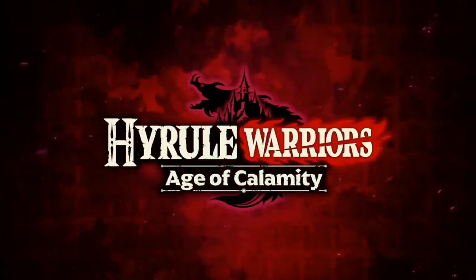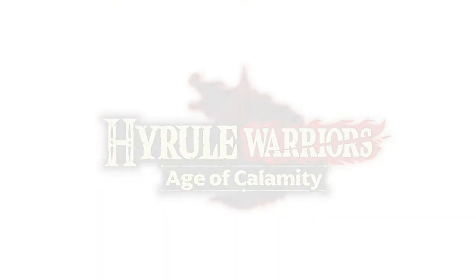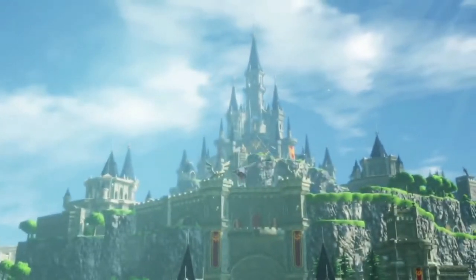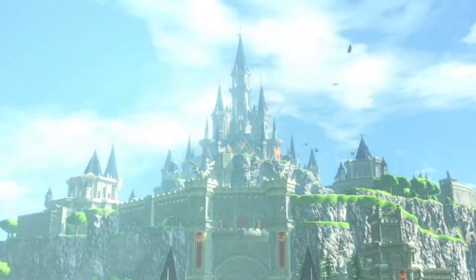Hi, Karma Houdini here. A demo dropped for the upcoming Koei Tecmo game, Hyrule Warriors: Age of Calamity. This demo only covers chapter 1, which is the first two missions of the game, but you can pick up where you left off and continue with your save data when the full game comes out on November 20th, 2020.